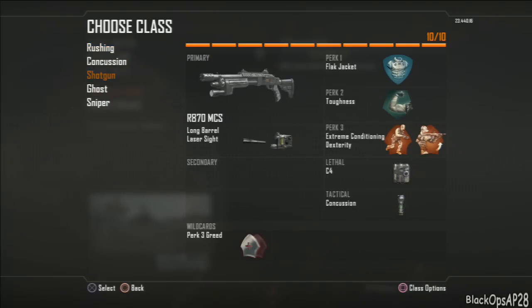The other class is a shotgun class, used more on close quarters maps like Hijacked. It's basically the mirror class — the only thing changed is the gun. We've got the Remington, best shotgun in the game, with long barrel and laser sight.